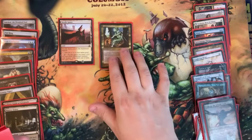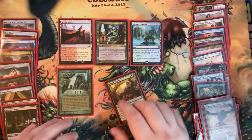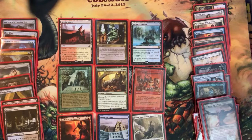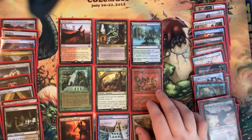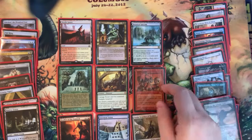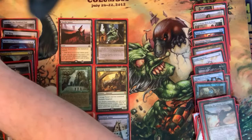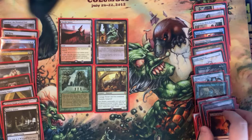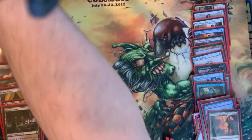Pack nine: Needle Spires, Pernicious Deed, Botanical Sanctum, Sylvan Library, Carnage Tyrant, Goblin Welder, Bonfire of the Damned, Ancestral Vision, and Thalia. There isn't a lot here that we like. If we're really leaning into the artifact plan, we could go Goblin Welder. I think we'll go up and down — take Goblin Welder in case we want to play it, but also pick Thalia so Urza doesn't get it for his white deck. For Urza, he's probably going Ancestral Vision and Bonfire of the Damned.